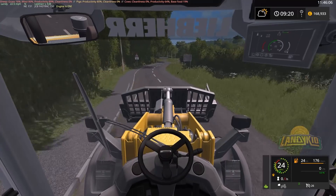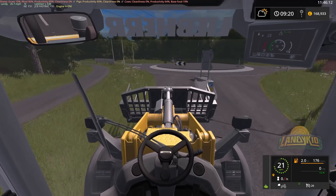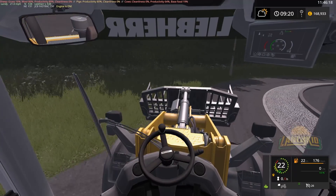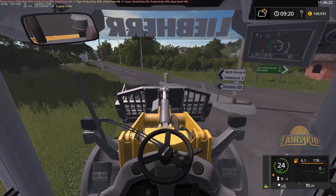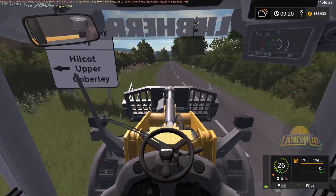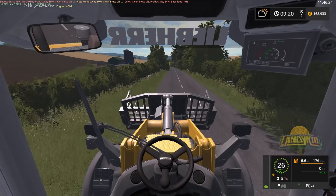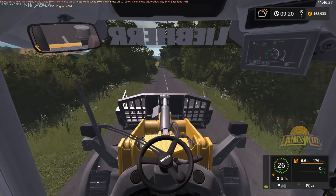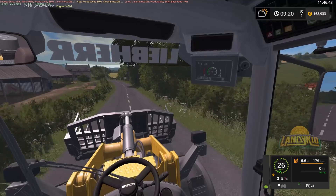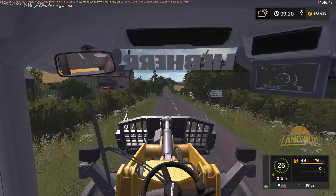It feels weird being in the cab of this thing - it's such an old machine. It'll be interesting to see in FS19. The game has advanced quite significantly - this is probably the biggest leap forward that Giants have ever done. It'll be interesting to see if the machines from the old versions of the game are being remodelled or redone. From what I understand, they've taken out all the old models from FS13 - we are still using old models from then. You can definitely see the rough edges around all the textures and switches in the cab.